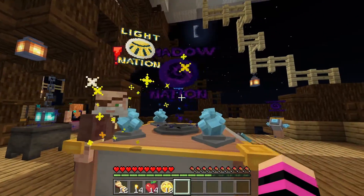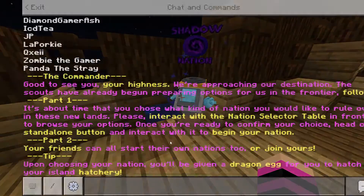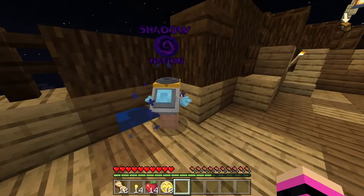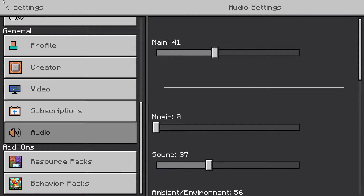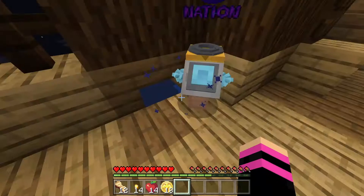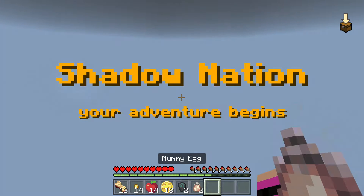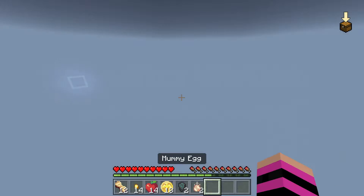I need to interact with the nation select table and then go to the standalone button to confirm. I want to check whether the music is still going. There we go — DragonFire Nations, Bedrock Edition, Shadow Nation! Your adventure begins. I got a mummy egg and a shadow return stone. It's loading in.